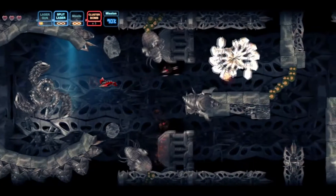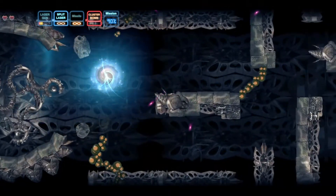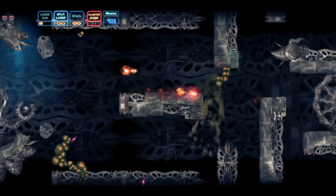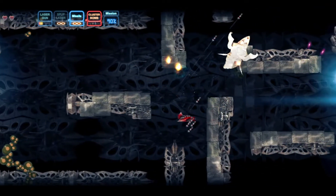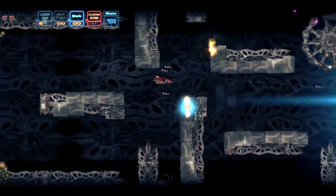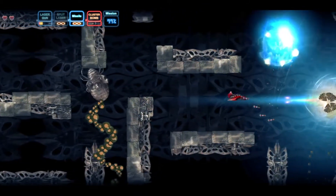Remote Life evokes the style and setting of IREM's phenomenal R-Type. There's a distinct similarity between the two games: alien hordes, massive bosses, and a whole lot of biomechanical designs, along with an intriguing combat system that helps the game stand out from the crowd. In Remote Life, your ship's weapon systems have a 360-degree field of rotation, making the game a twin-stick shooter as well.